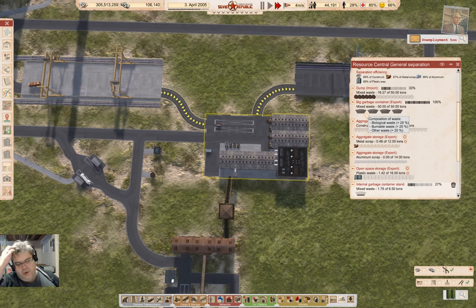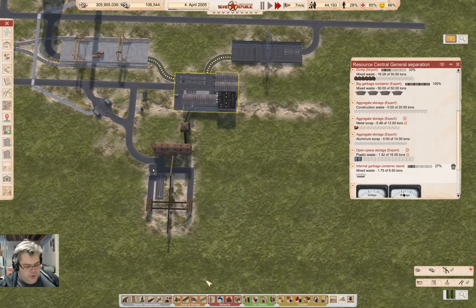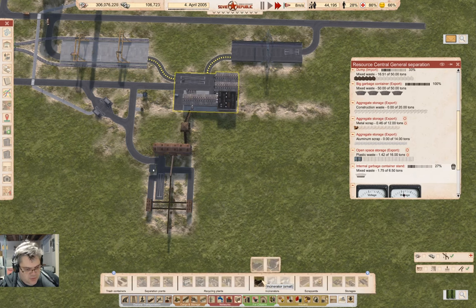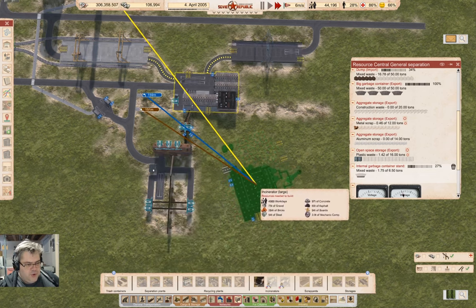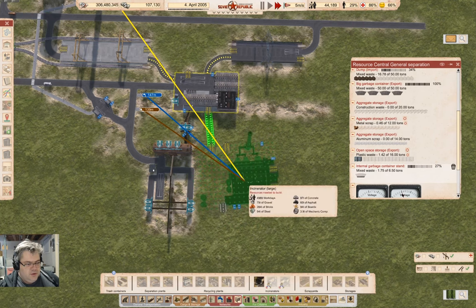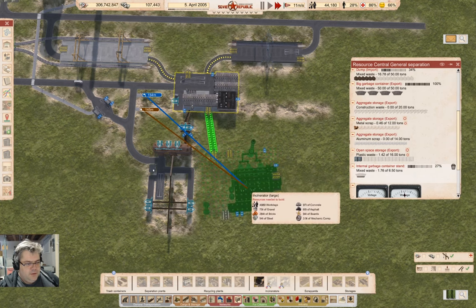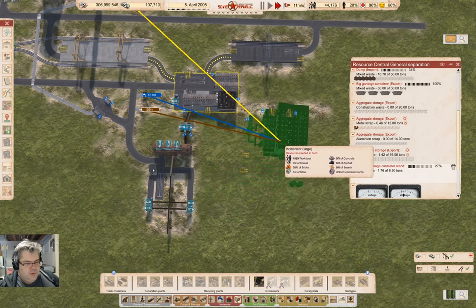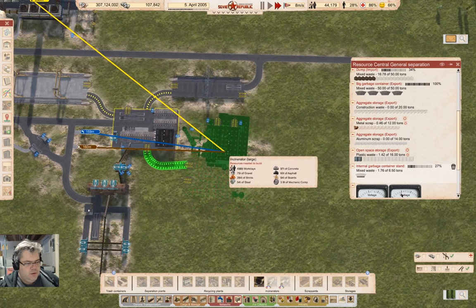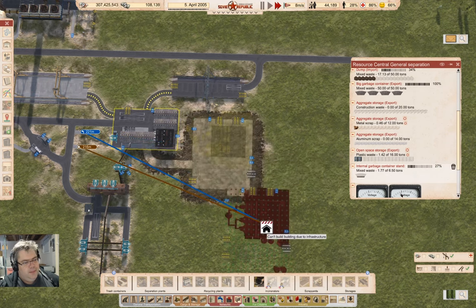So we have burnable waste, biological waste, and other waste. Burnable waste — do we have an incinerator? We do have an incinerator. What if we put a large incinerator right here? Why? Because I can. Why don't I put it here?